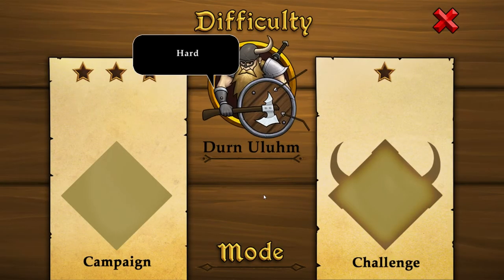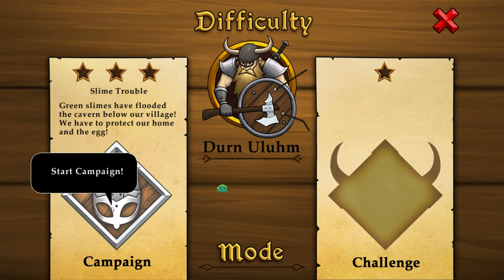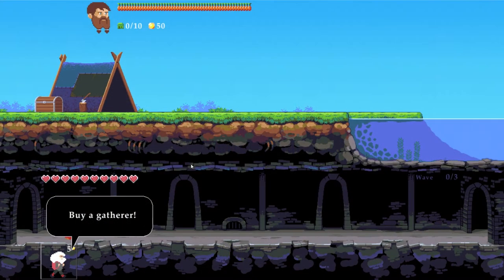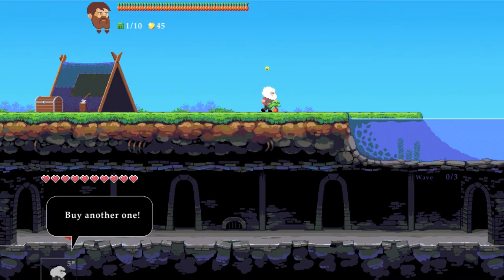So first we're gonna select the difficulty. I feel like a true adventurer, like a true dwarf. So of course we're gonna try to go on the hard difficulty and see how this thing is gonna go. You're gonna be facing green slimes, your usual bloop. Sounds easy enough. Let's do this. Hell yeah, buy a gatherer. Gatherers pick up valuable resources. Buy another one.